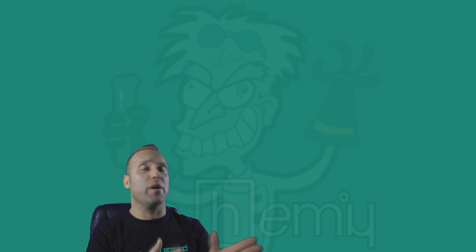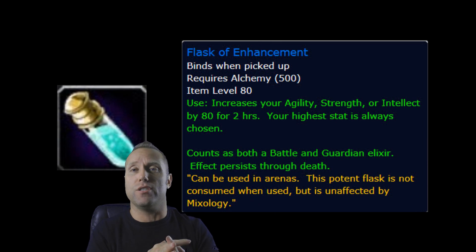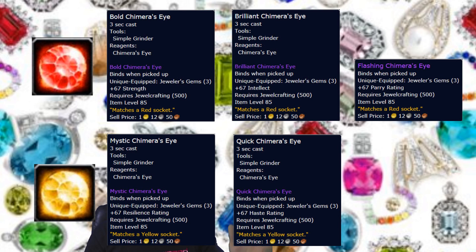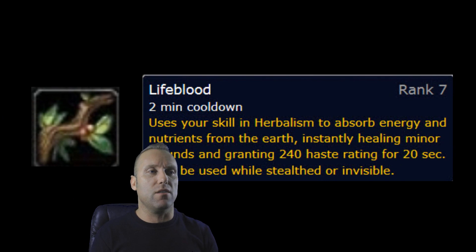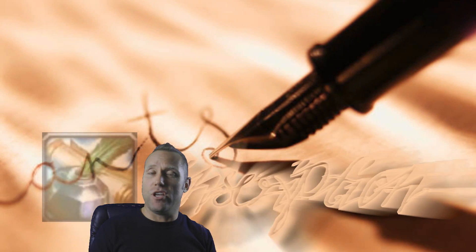You have to max out your professions. With alchemy you get a potion and a flask you can use in arenas and RBGs — that potion is awesome. Jewelcrafting is probably one of the best professions: you get gems that max out your stats in arenas and RBGs. Herbalism lets you use Lifebloom in arenas and RBGs, which gives you haste and a minor heal.